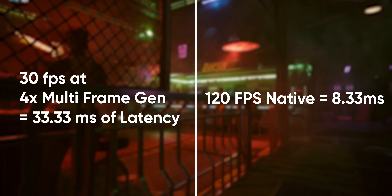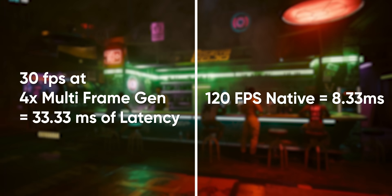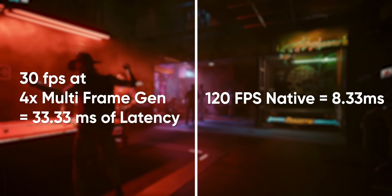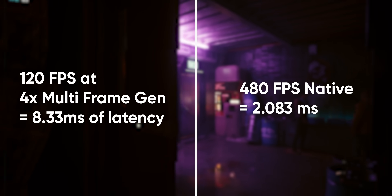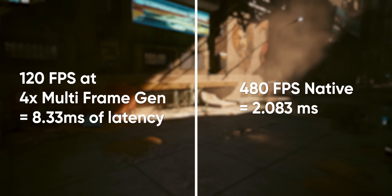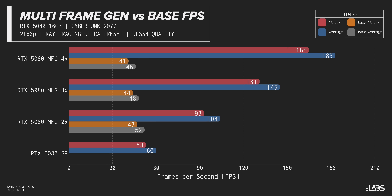Sadly, more frames is not more performance. If you run a game natively at 30 FPS, each frame has 33 milliseconds of latency. Running at 60 FPS halves latency to 16.66ms, and doubling again gives 8.33ms. If you quadruple your 30 FPS game with frame gen, you'll still have 33.33ms of latency — 25 milliseconds worse than rendering 120 FPS natively. Meanwhile, if you quadruple your 120 FPS game to 480 FPS, that only results in about a 6ms latency difference, which is far less noticeable. But MFG has a performance overhead that will reduce your base frame rate — the more frames you gen, the more overhead to contend with, which is why we don't see a literal quadrupling of frames.